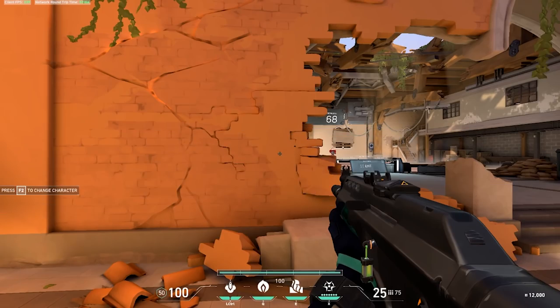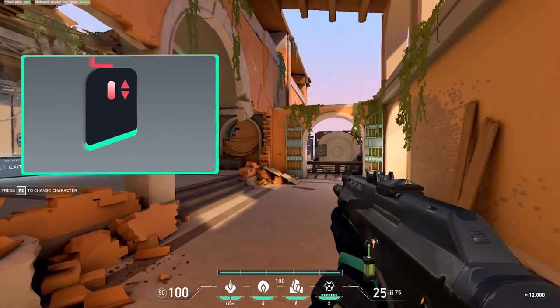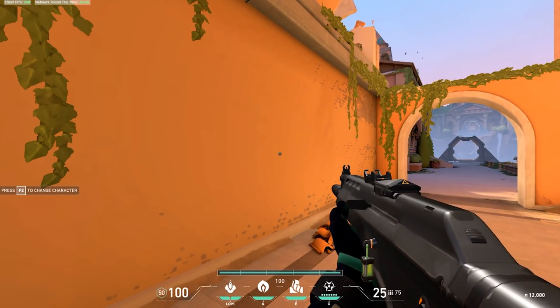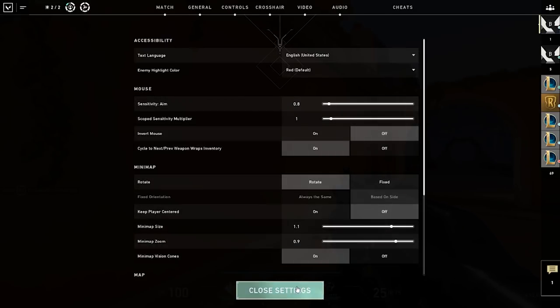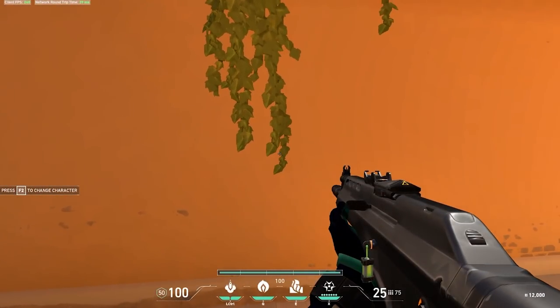To find out if you're making this mistake, hop into practice mode, look straight ahead, and make sure your mouse is placed on the leftmost portion of your mousepad. Then drag your mouse all the way to the right side — you shouldn't have moved past the wall behind you or more than 180 degrees. If you did, adjust your sensitivity accordingly and retest. This is a good rule of thumb to establish a base sensitivity for yourself.